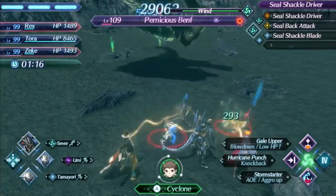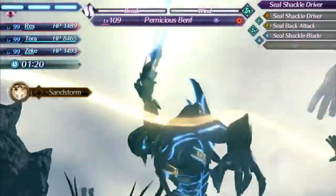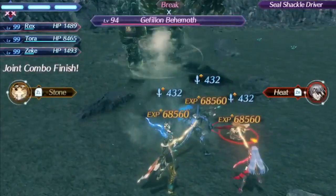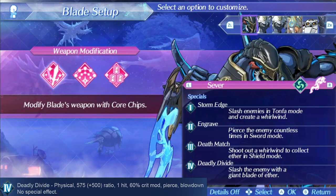Sever's level 4 special is Deadly Divide. This special has a damage ratio of 1075 along with a 60% critical hit modifier, so it can be decently powerful. It has no bonus effect, which is unfortunate, and even though it has Pierce, Sever already annuls defense so that doesn't really matter. At the very least, it freezes driver combos and gives invincibility, which can be very nice to have.